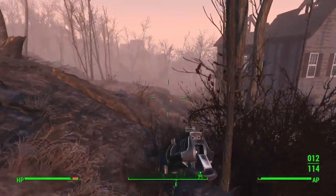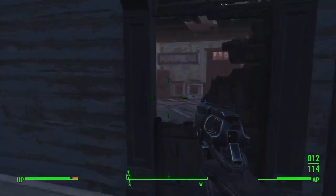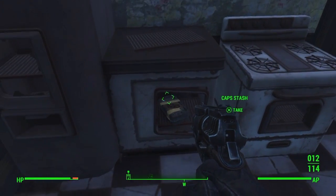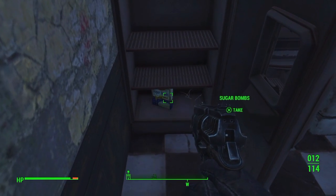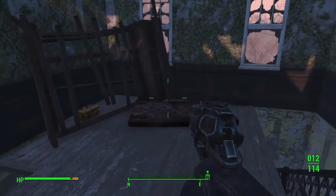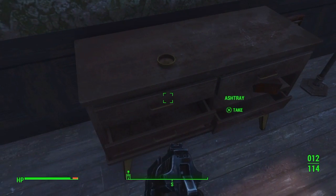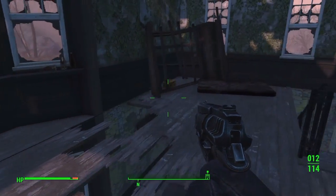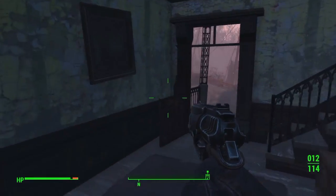Alright, let's go investigate Concord. Jeez, there's just so much stuff to look for. Capstache, Frigidaire, nice. Sugar Bombs. Nice, Jet, Buffout. Bobby pins, nice - seven bobby pins, I'm killing it! Coca-Cola. Looks like everything - let's go.